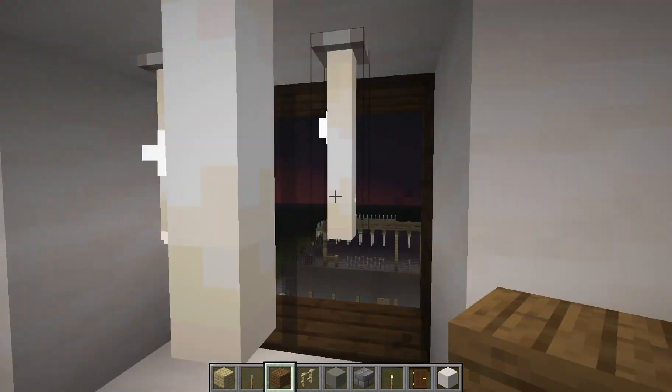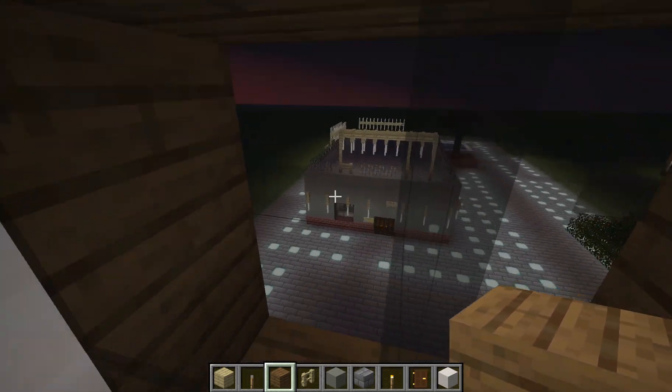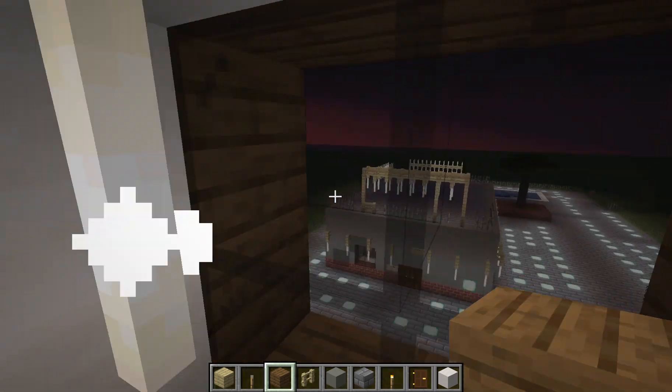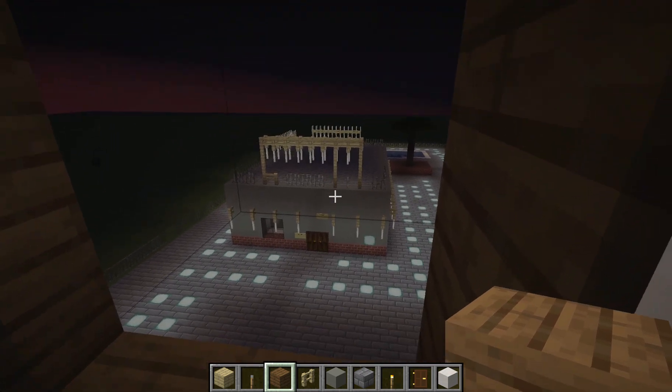We need this to be safe — we don't want anybody to get hurt. Over here you can see the sunset through the windows. You can kind of see it through the windows, but it's a better view outside.